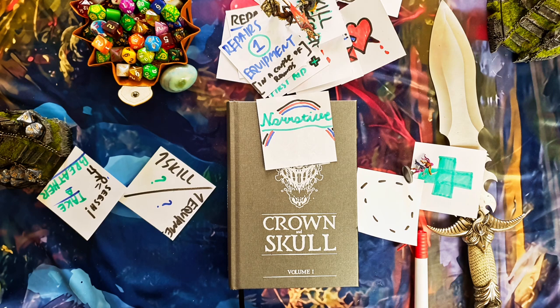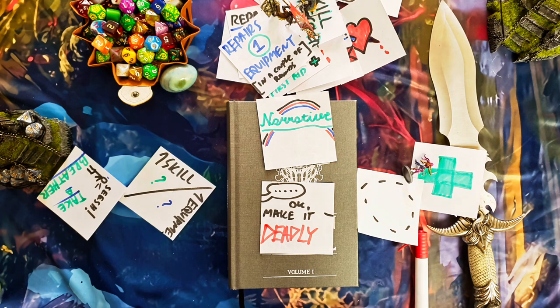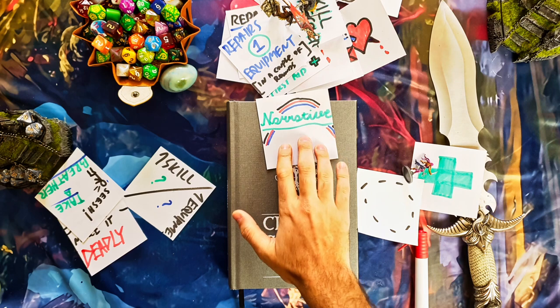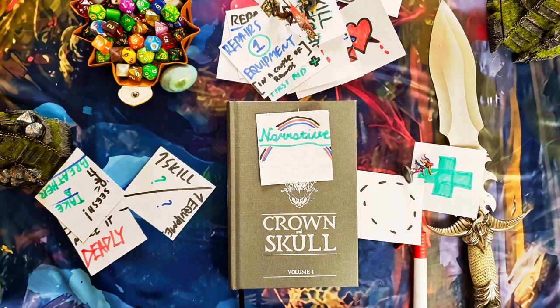You can also get a circumstance bonus. If you tell the GM something like, 'I'm on a roof dropping down on this guard with a dagger — would it be sound to say I deal deadly damage?' the GM might say, 'Make it deadly.' That means you roll double the damage die. So you can use the narrative to your advantage when describing how you attack, and that may give you a boost to deal deadly damage.